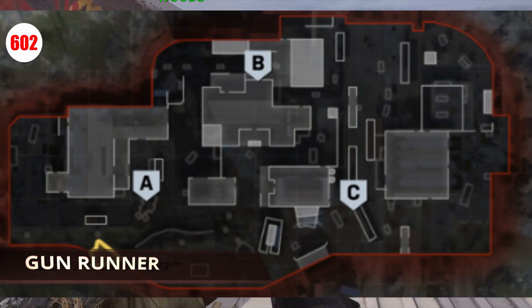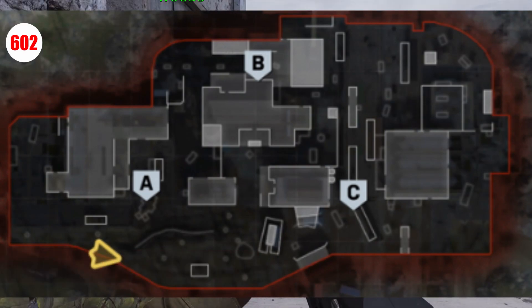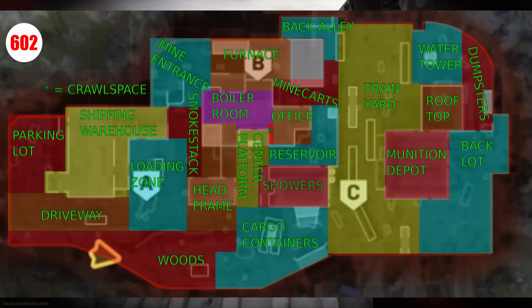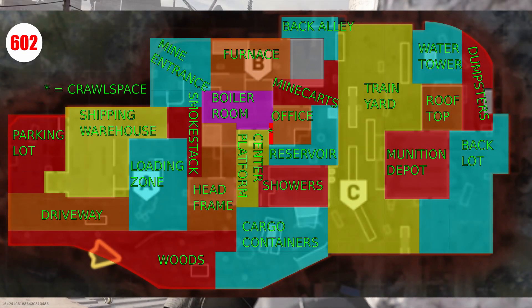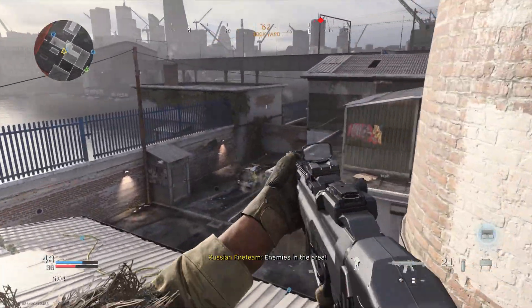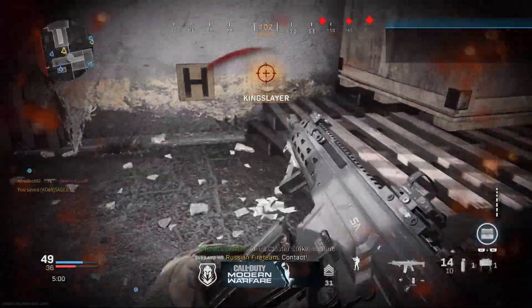Gunrunner is one of my favorite maps, and it was in the beta as well. The callouts for Gunrunner are very straightforward, and in fact I have a third image for this map where I've color coded all of the different callouts, since they were so well delineated. As with Grazna Raid, Gunrunner has a large section of the map which is simply known as the Train Yard, and you can't really tell where enemies are based on this callout. Regardless of that, Gunrunner is one of my favorite maps at the moment.